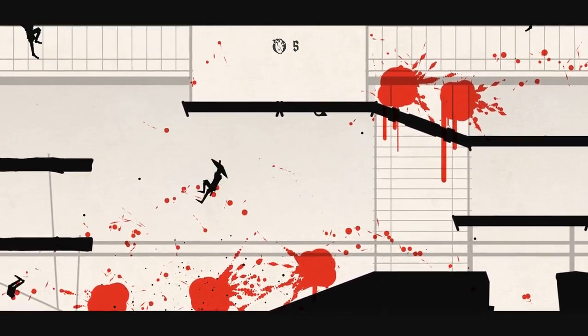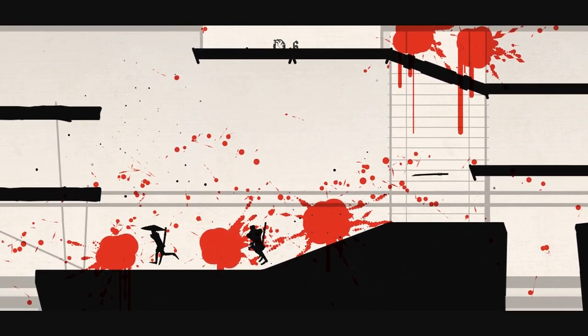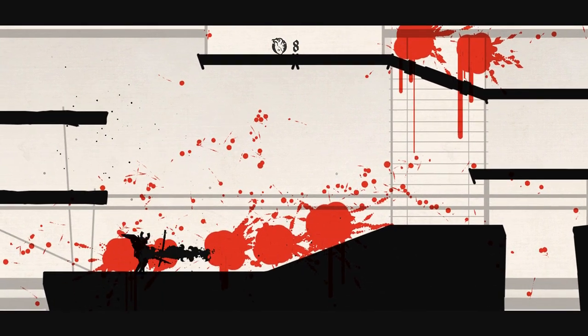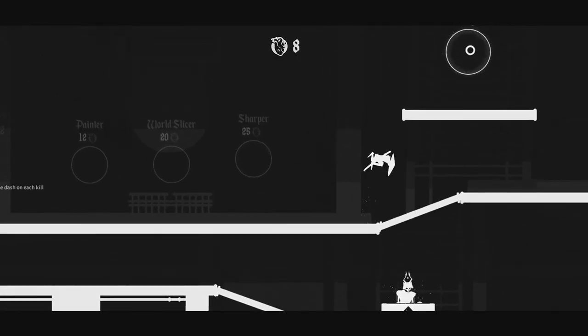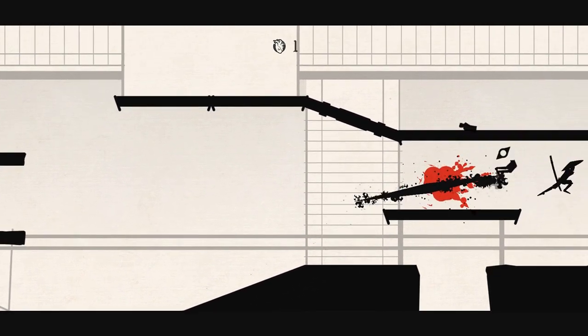He almost killed us right there. I need to see my curse. That was not intentional — we just went right in. Oh, so now it costs 5 to revive. We need to be a little more careful then.